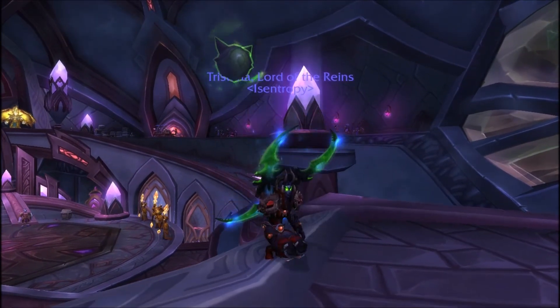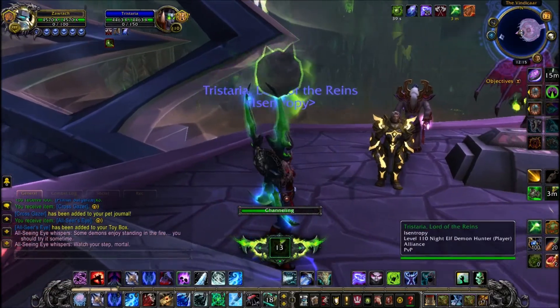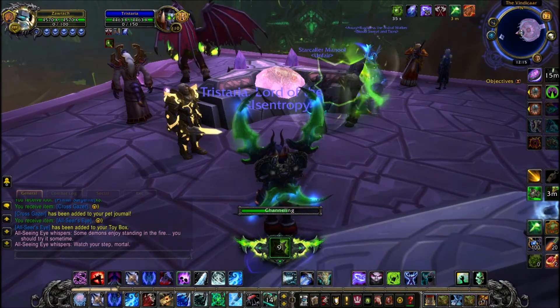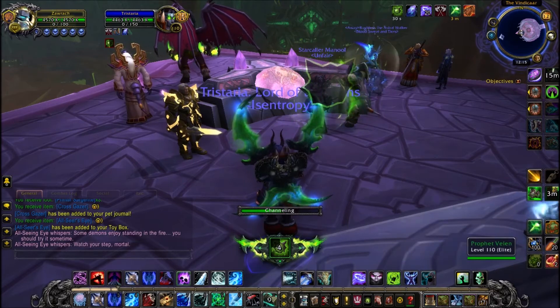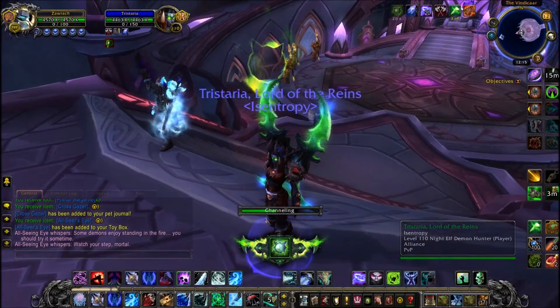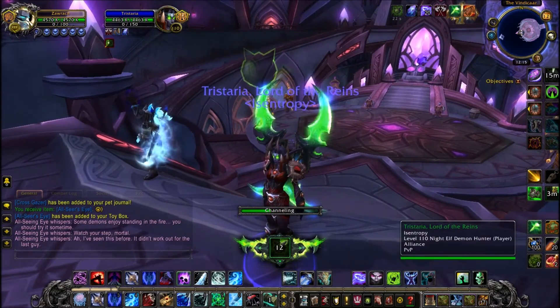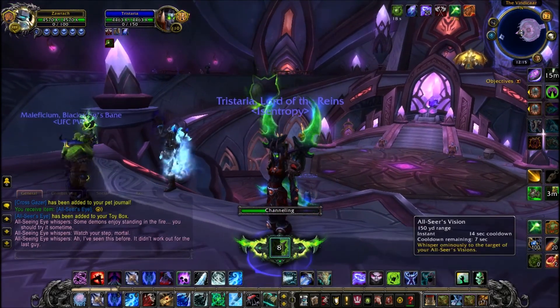This is the toy, the Ulcer's Eye — just a quick demonstration. It attaches itself to a player; you get an action button on a 15-second cooldown and it just whispers that player. So pretty cool, but nothing too special. And that is all for this video. If there is anything that I have missed with Oryx the Allseer, be sure to let me know in the comments below. I really do hope this helps — be sure to subscribe for more Warcraft guides and videos. Thank you very much for watching.